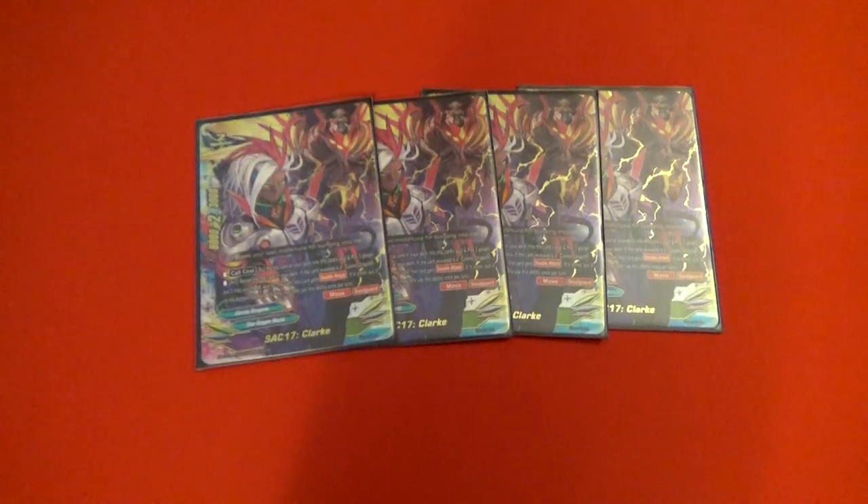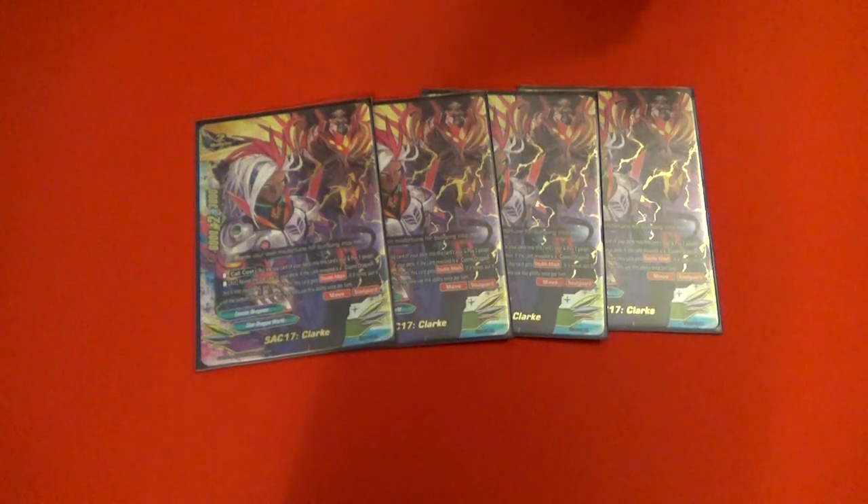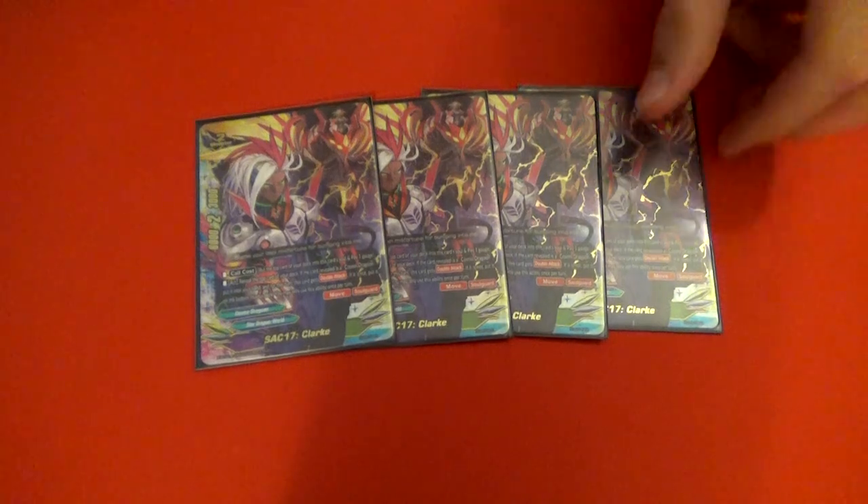Next we have Clark, the other big size two in the deck. During the main phase, you reveal the top card — if it's a Cosmo Dragoon, add it to your hand and gain double attack. He also has move and soul guard, and he's really good.